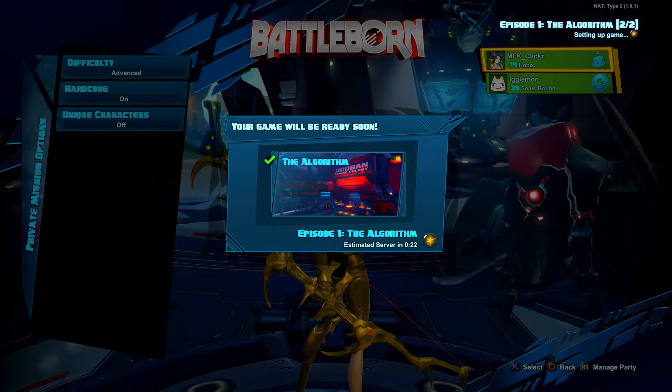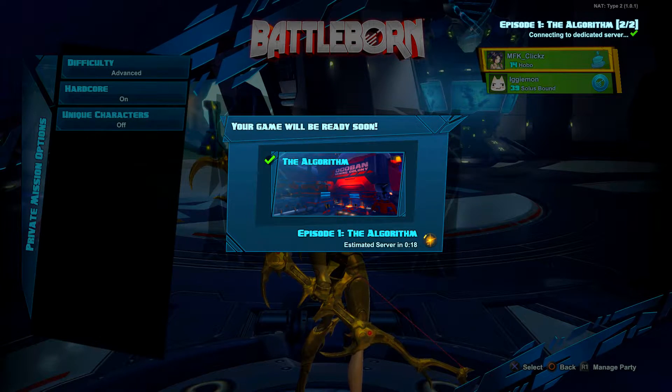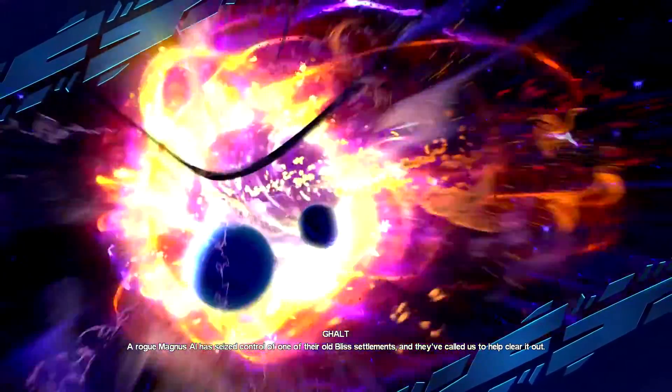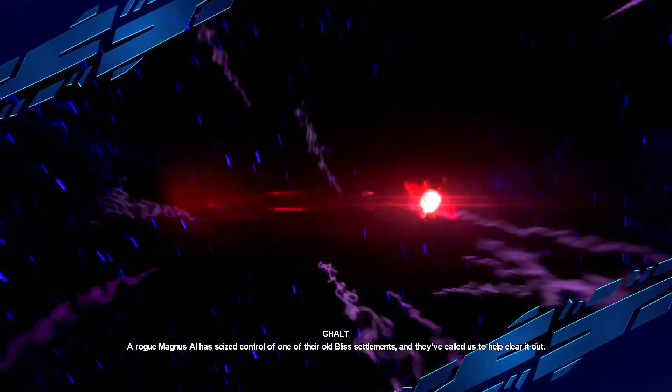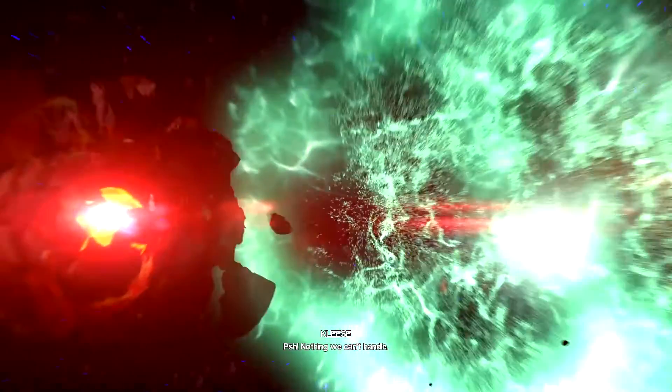Your friend doesn't have to dedicate to playing a character they don't like just for the sake of you completing a challenge. To do this, grab yourself one friend — you guys want to start up a story mission on private and hardcore mode. We use The Algorithm, as there's a spot straight from the beginning that you can do this with.